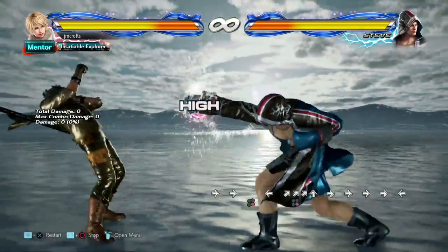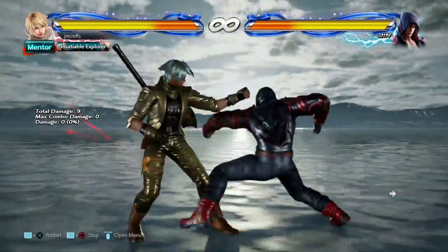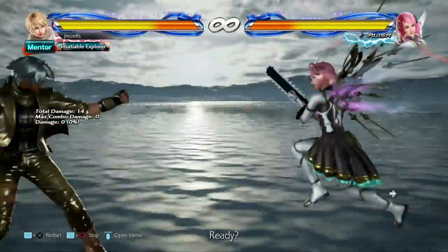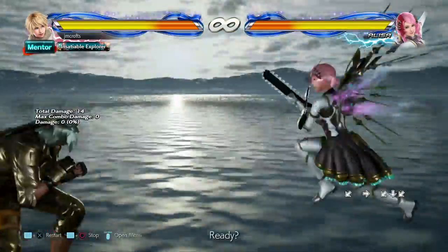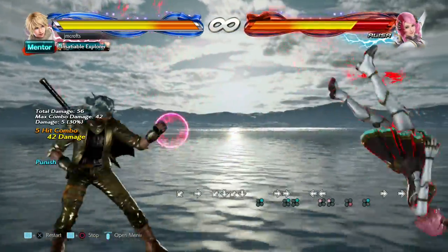There are three characters whose rage arts seem like they're really safe on block, but actually they hit high, which means you have to duck them and punish. Those are Steve, Jin, and Elisa. Elisa's is kind of tough — you have to crouch for longer than you would expect — but you should still be able to just duck under it and punish.